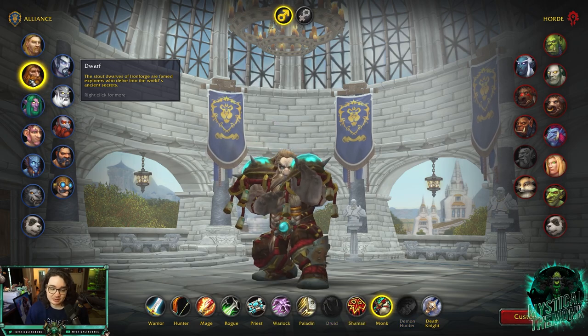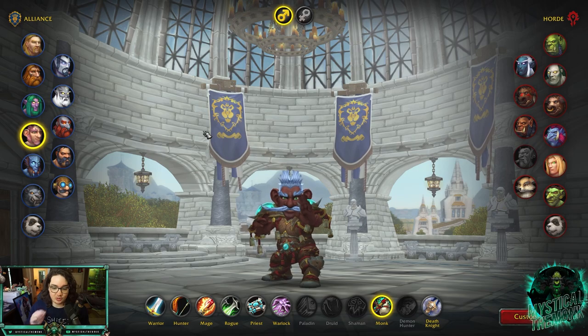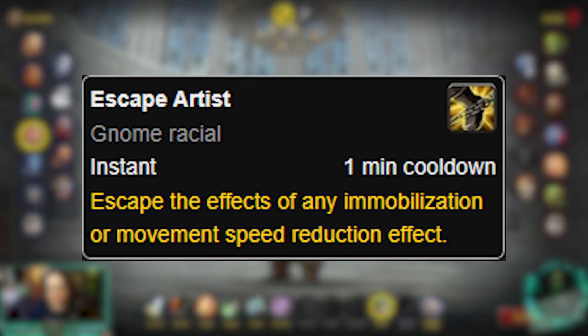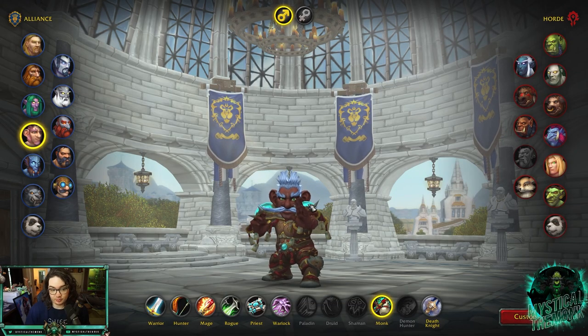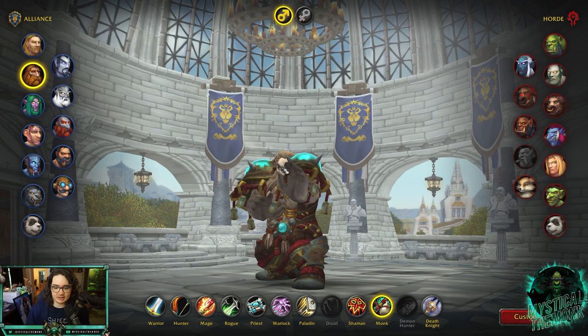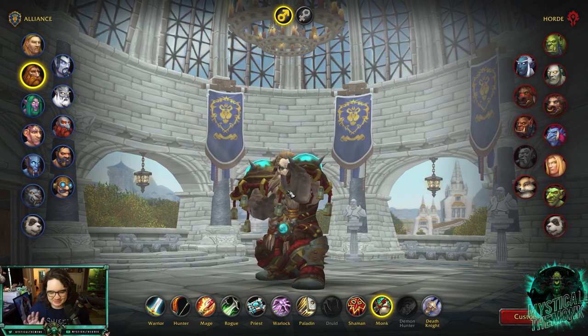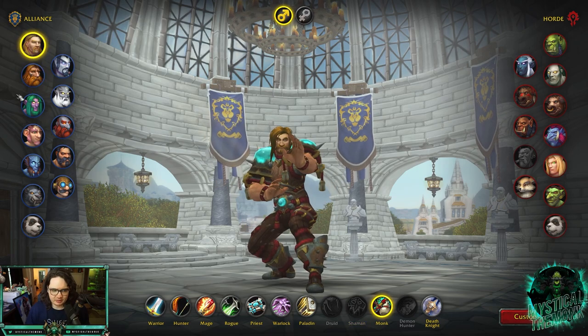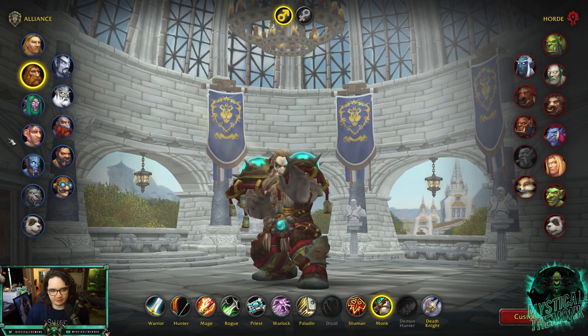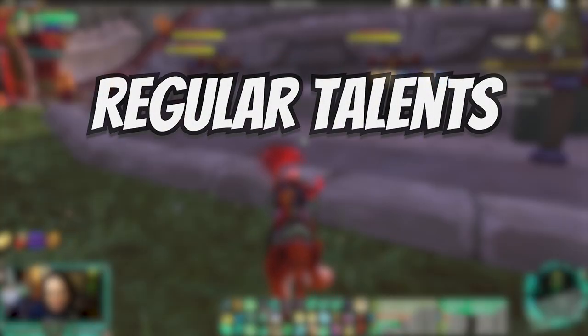Dwarf is really good and Gnome is good too. Gnome is good if Balance Druids are strong because they have Escape Artist on a one-minute cooldown that gets you out of roots and slows. Dwarves are pretty good in this meta with Assassination Rogues, Feral Druids, and Affliction Warlocks. Overall I think you're better off going Human or Night Elf, but don't be afraid to play Dark Iron Dwarf or Gnome because those are good too.